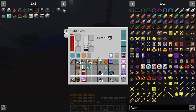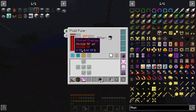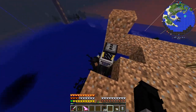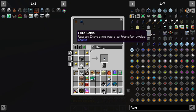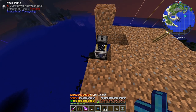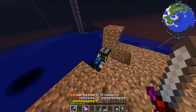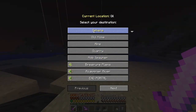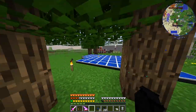Do we have it going into the ender tank? I've got to set up fluid output. It's set to output at the top, but I'm not sure that's outputting correctly. I'll use a fluid extraction cable from Cyclic — I know how to use that. That should take the oil out and put it into the ender tank. Perfect. Now I can awkwardly fall down here and we should be good. I know that whole setup looks hideous, but for now we're all right.